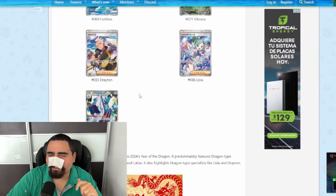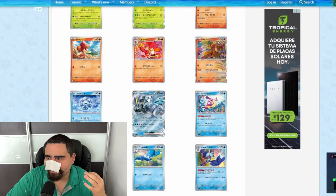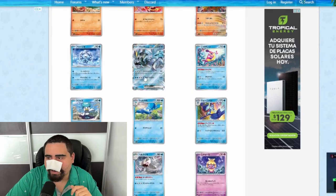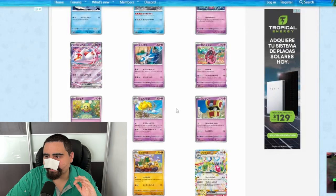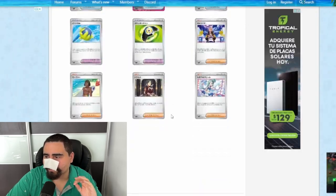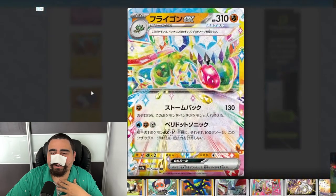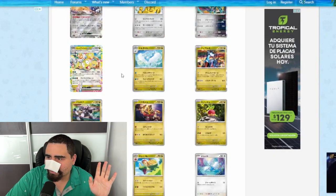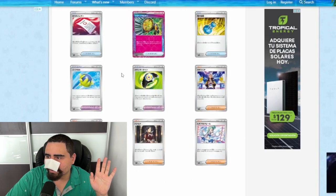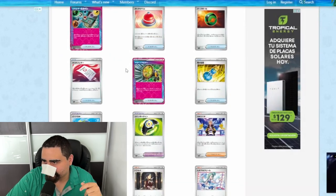Now that we know Arcaludon is a special illustration rare, we have three out of five or six. What could the next two or three be from this Japanese set? I would really hope it's Black Kyurem EX — his full art is really cool. If not Black Kyurem, then Flygon would be my next pick. A Flygon EX special illustration rare would be insane — I imagine it'd be cartoonish but amazing. As for Cyclizar EX — no thanks.